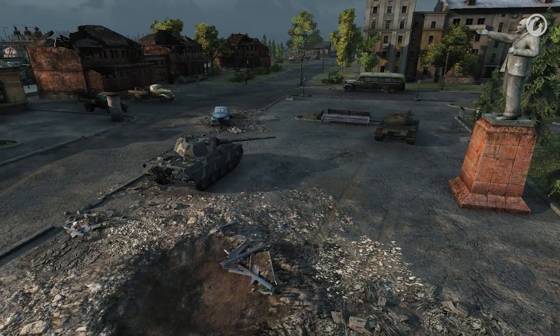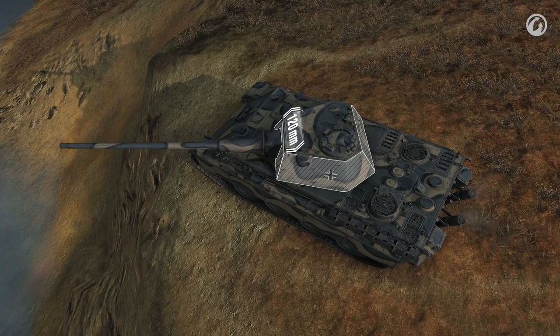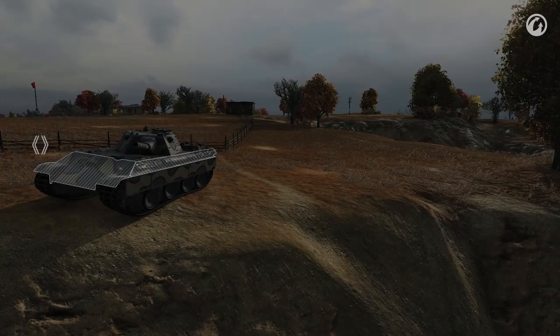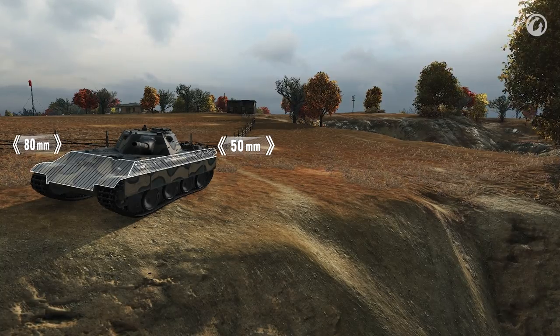The turret turns quicker than the Schmalturm of the Panther II, and other characteristics are almost the same. Both turrets have the same relatively small size and the same armor — 120 mm in the front and 60 mm on the sides and in the rear. But don't expect people to aim at the turret. Enemies usually focus on the hull.